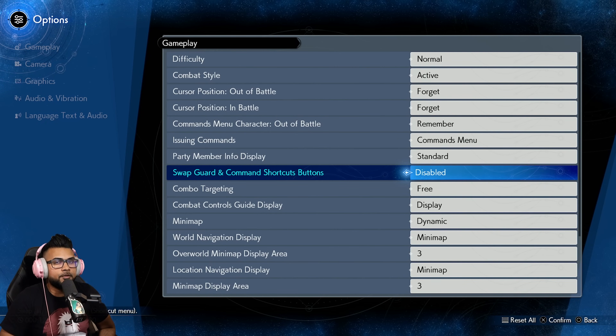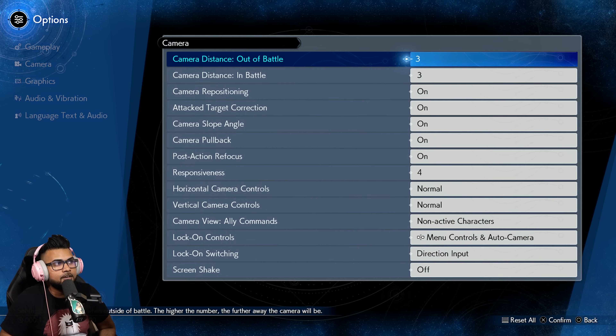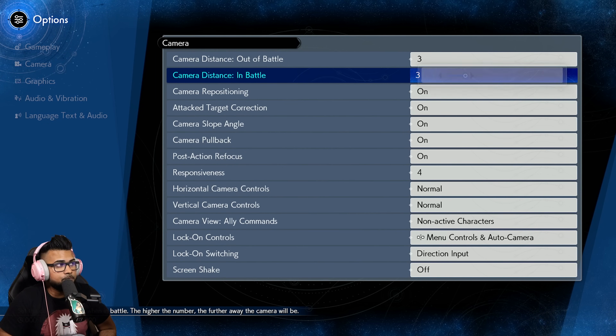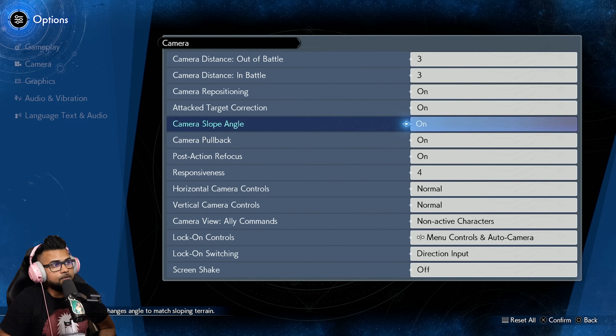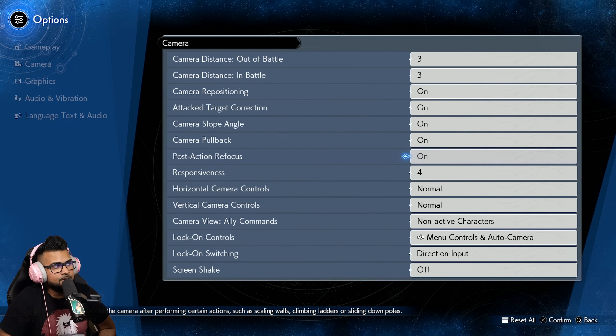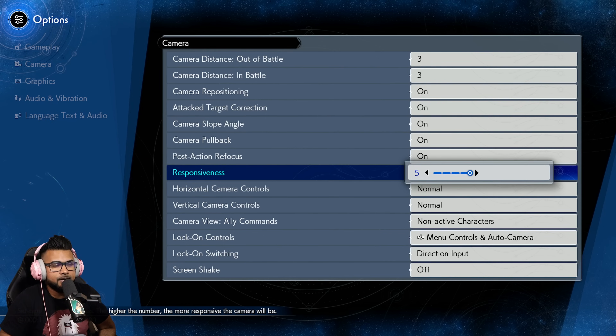If you're used to playing Granblue Fantasy with abilities tied to R1 and blocking with L1, you might want to enable that swap option — it makes R1 your shortcut abilities and L1 your block. For the camera, I personally like it maxed out so I can see the entire field of battle. I have all the camera options on. 'Attacked Target Correction' is very useful if you're not adept at moving the camera mid-battle — it'll face you toward the target automatically. Camera responsiveness I keep at four; five feels a little too fast.